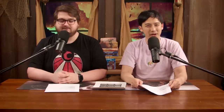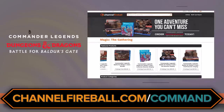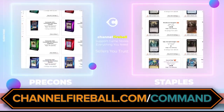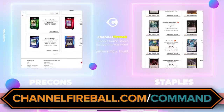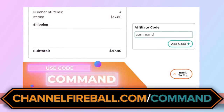If you want to pick up this pre-con or buy some of the cards we talk about today, the place we recommend is ChannelFireball.com/command — that's our affiliate link. You can check out the Channel Fireball marketplace, which has hundreds, maybe thousands, of local game stores from around the country. They have some of the best sealed product prices on the market, as well as every single card in Magic: The Gathering's history. Enter code COMMAND at checkout.